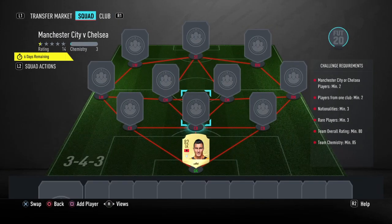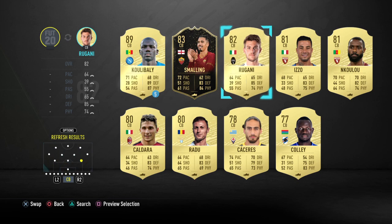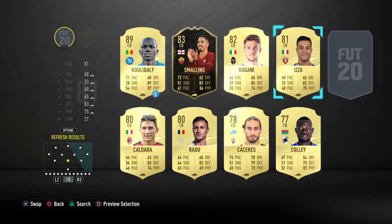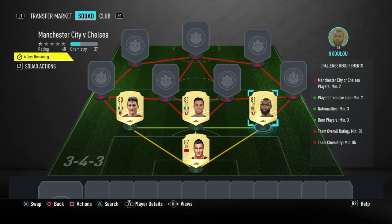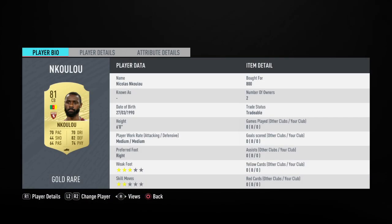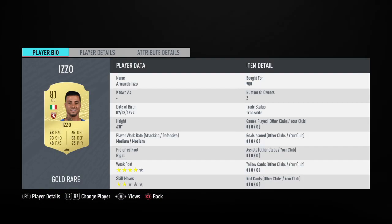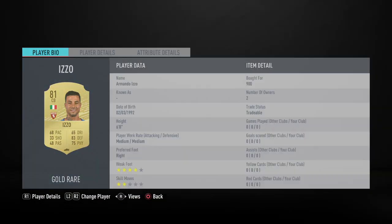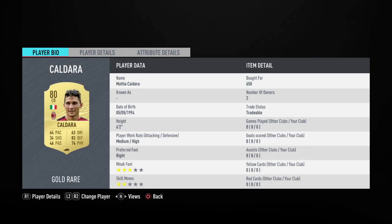We're putting in Kaldara, Izzo, and Nkulu all at the same time. Nkulu is 800 coins bin. Izzo I believe is 900 coins — I missed a few cheap ones, there were quite a few at 700 I missed because I wasn't properly paying attention. I bid on Kaldara for 650, very uncompetitive, so I'd recommend you bid on him if you want to save yourself some coins.